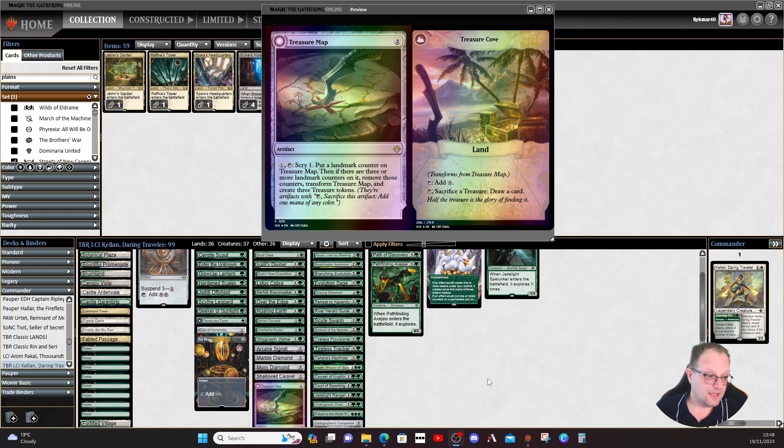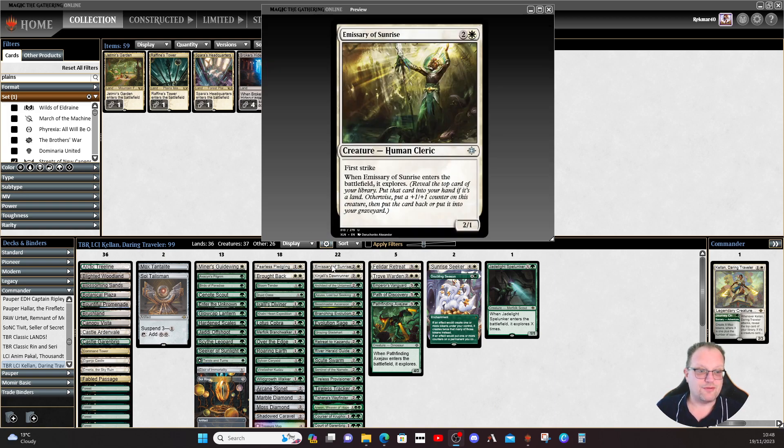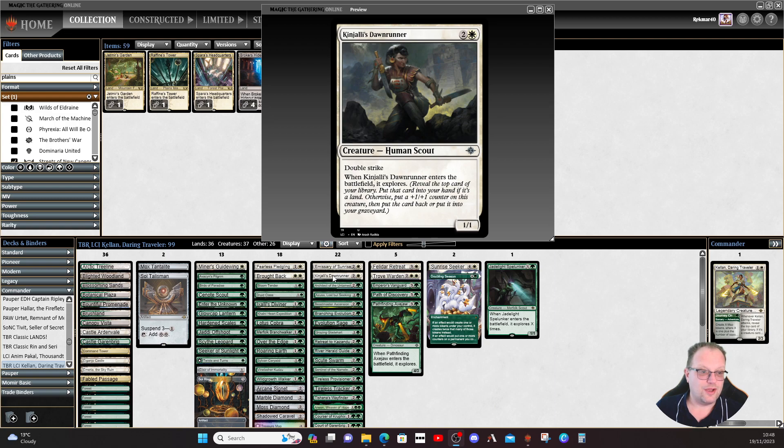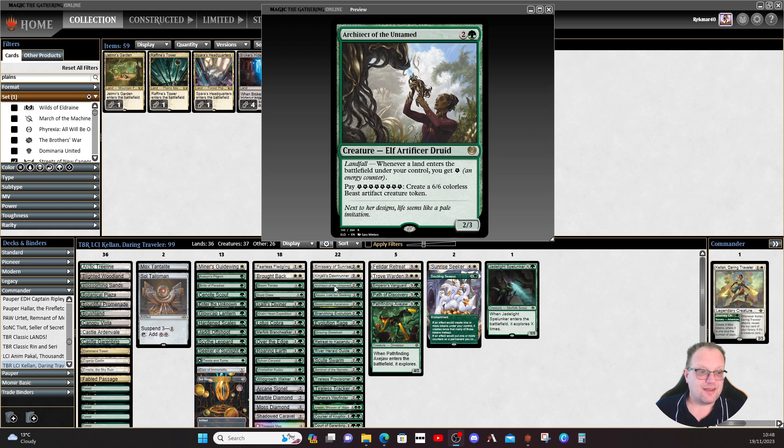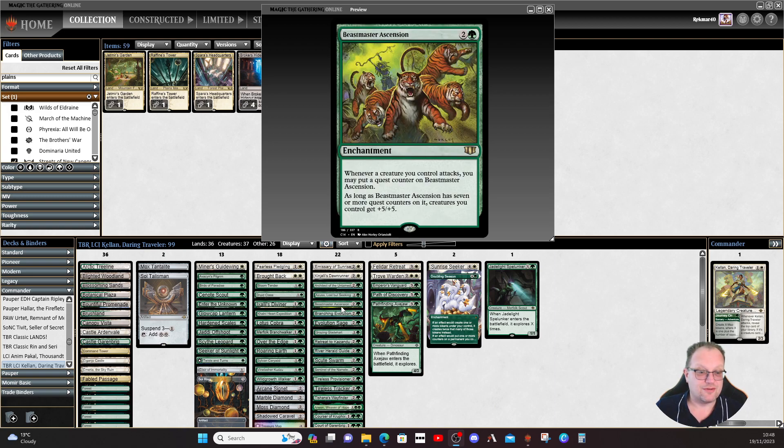Treasure Map is our 37th land — the treasure tokens help and it gives us a little bit of extra card draw. Now we come to the heart of the deck with the three-drop creatures. Atemsis Sunrise — one of the few white creatures that explores, a 3/2 first striker, very nice. Koijadi's Dawn Runner from the new Lost Caverns of Ixalan explores when it enters the battlefield and has double strike. Architect of Ordeal, Azusa to play extra lands we're finding from explore triggers, and Beastmaster Ascension — attack with creatures and make them even bigger.